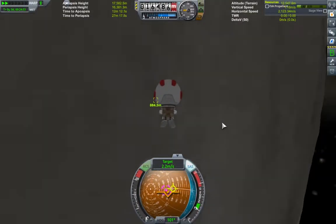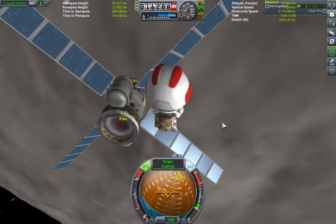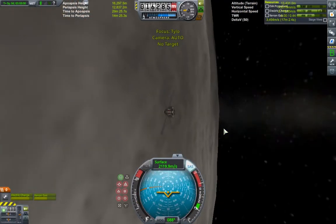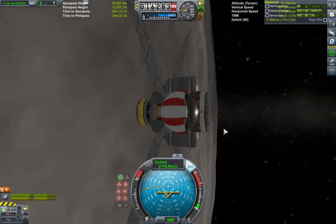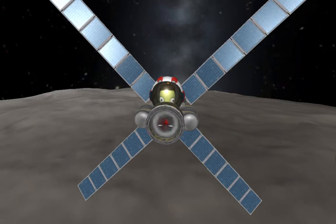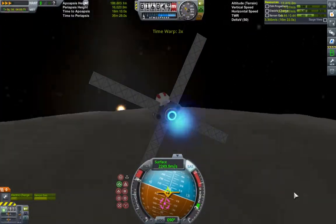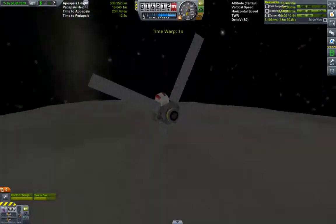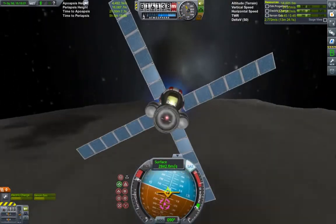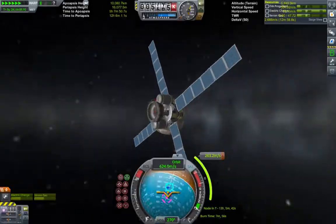I'd done a lot of testing prior to flying this mission in full, but one thing I hadn't tested was the journey from Tylo back to LKO. With Valentina in the seat of the craft, I realised I had way more delta-v than I needed, so my journey back to Kerbin was pretty lazy and inefficient. This is another area where the mission can definitely be improved upon — you could probably get away with even half as much fuel for this stage. Because of this, the journey back really isn't that interesting, so I'm going to take this opportunity to talk a little more about the mission in general.